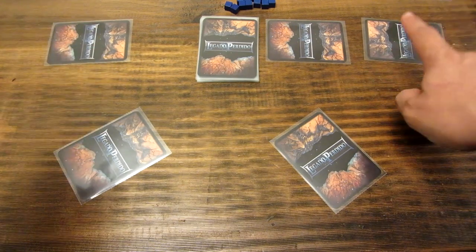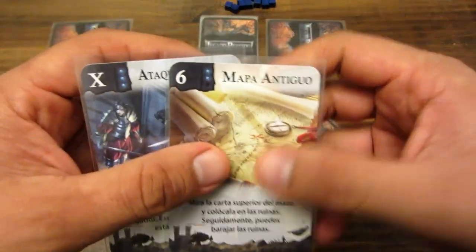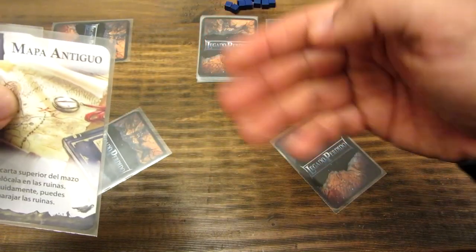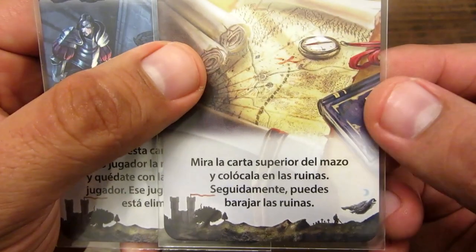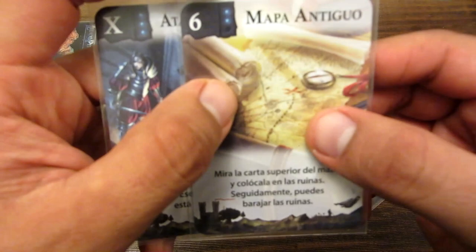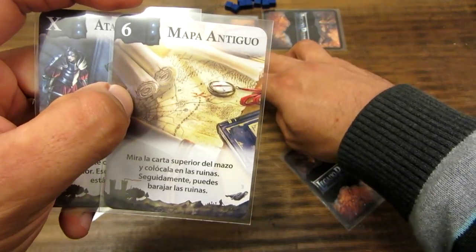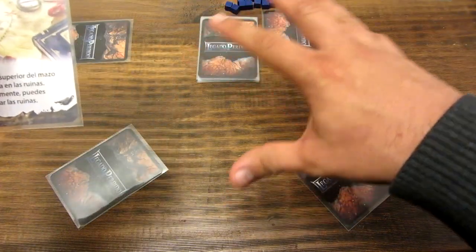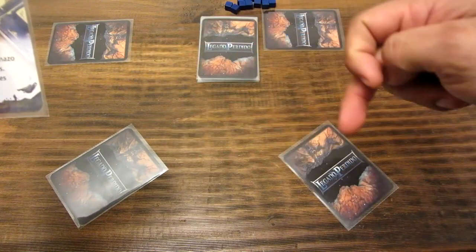¿En qué consiste el turno de cada jugador? En su turno lo que hace es robar una carta y jugar cualquiera de las dos. Cada carta tiene un texto y un efecto diferente que puede afectar a los demás jugadores, afectarme a mí mismo, o ayudarme a recoger otro tipo de cartas. Veamos estas dos cartas. Una es el mapa antiguo que dice: 'Mira la carta superior del mazo y coloca en las ruinas'. Esta zona donde se descarta la primera carta se llama las ruinas. Seguidamente puedes barajar las ruinas — porque si yo sé que aquí está el legado perdido, lo puedo poner acá y al final de la partida identificarlo. El juego se enriquece mucho cuando más jugadores hay, porque hay diferentes personas y es difícil saber quién podría tener el legado perdido.